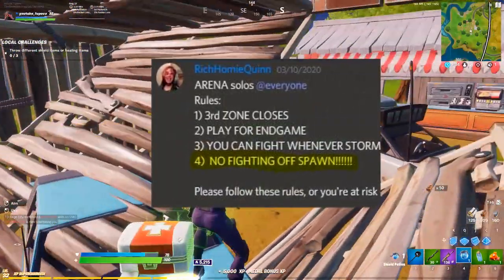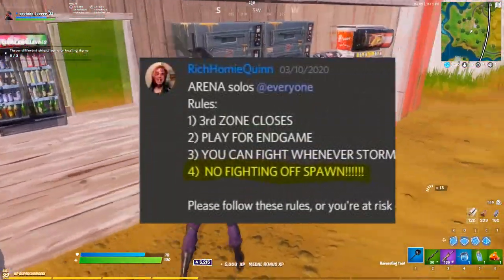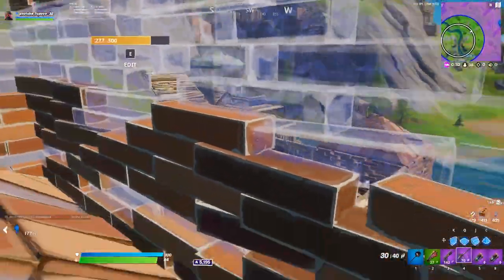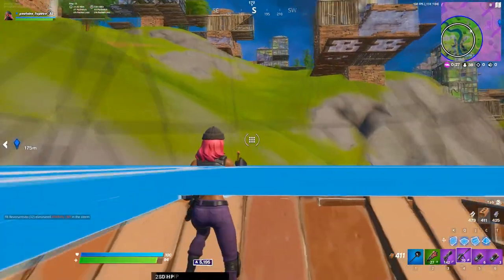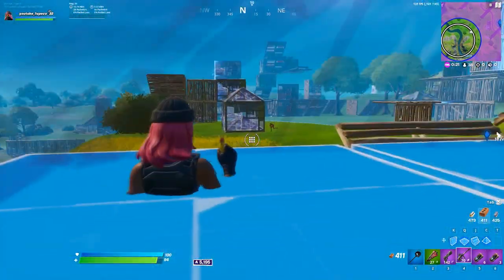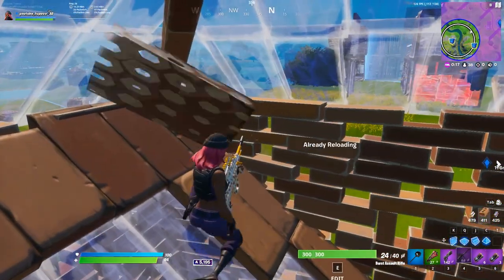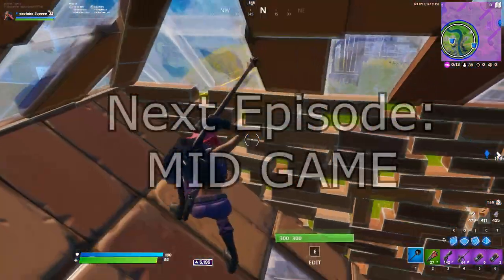Also, some discords will ban fighting off spawn, so make sure to check the rules every time before scrimming in case something changes. This concludes episode 2 of Scrimming Essentials. Thank you all so much for your support on my last video, and join me next week as I break down mid game — when to take fights, when to disengage, how to rotate, and how to set yourself up to be as successful as possible in late game. I hope this video helped you out, and have a great time scrimming!